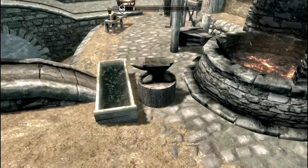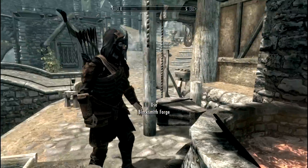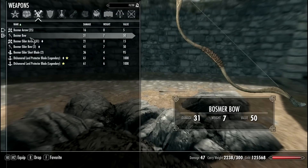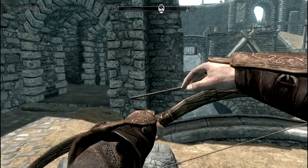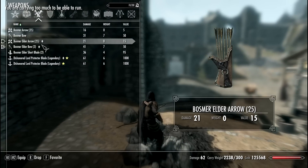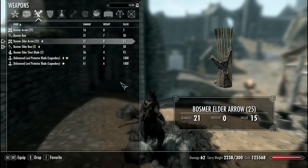The armor looks very good — actually very, very good and very strong. Now let's go for the heavy version. But first, I forgot to show the weapons again. We have the Bosmer elder bow — same thing but a bit stronger. And the Bosmer elder arrows — same but stronger.